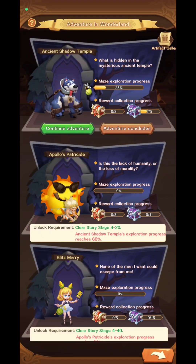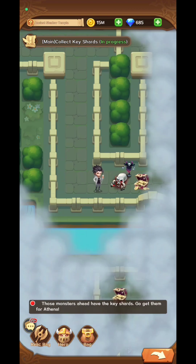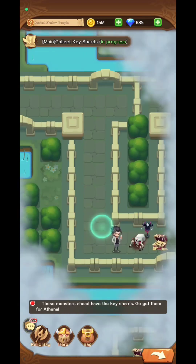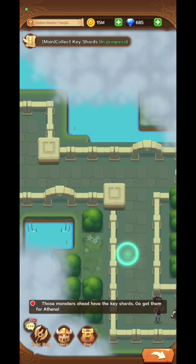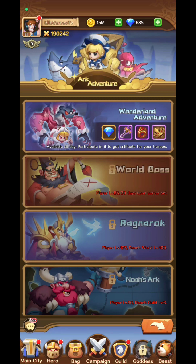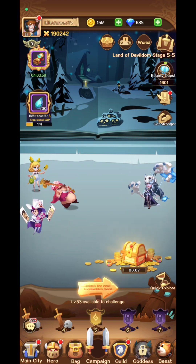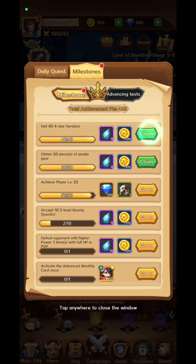There are different adventure mazes — almost forgot about this part. Most of my heroes have died in the maze, which is why I didn't progress further. When I started it I had a low level. It's quite foggy and you need to play more than I did to get all the chests and better equipment to go further in the campaign.